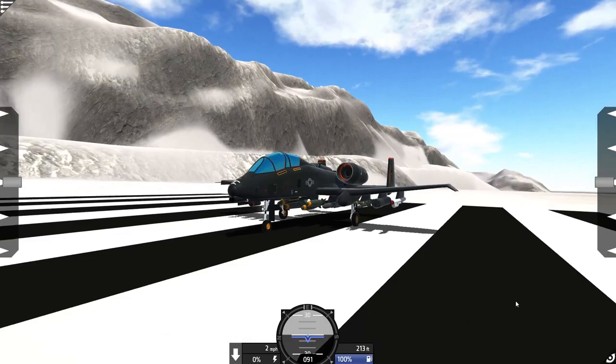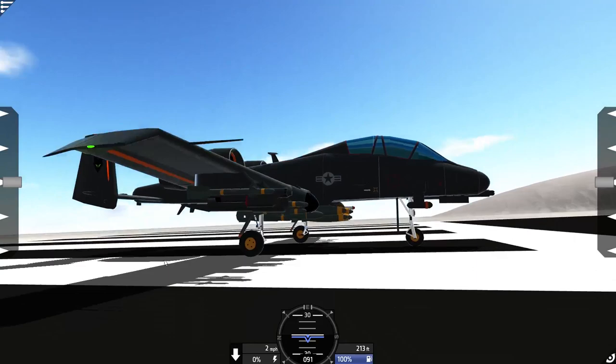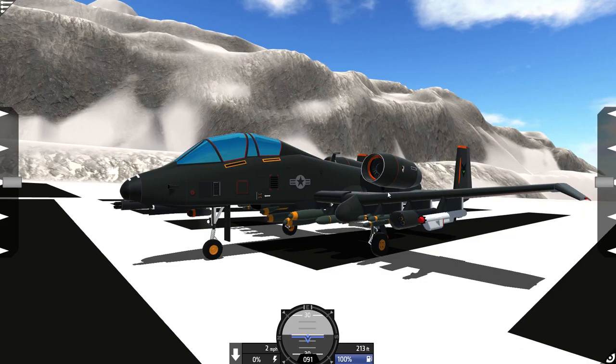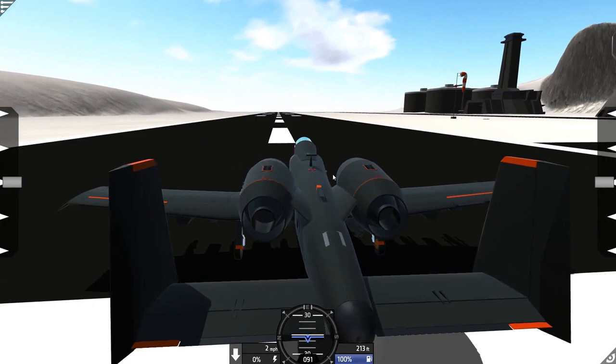Alright, here we go. For our first jet we have the A-10 — this is a little bit of a modified version of the traditional one. At least that's what the description says; I can hardly tell the difference between the two. These are very, very nice looking jets. So this thing is armed to the teeth. I've got countermeasures, which I should've been using the episode before because I kept getting taken out by the missiles on the base. So we're gonna take out that base once and for all.